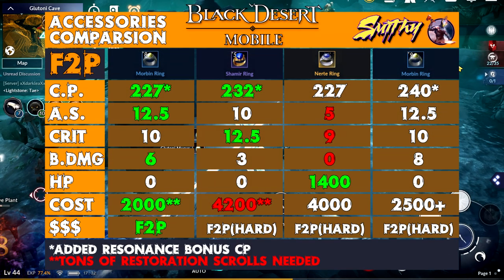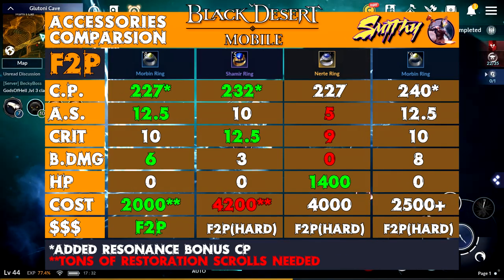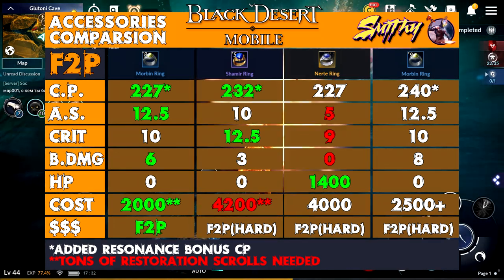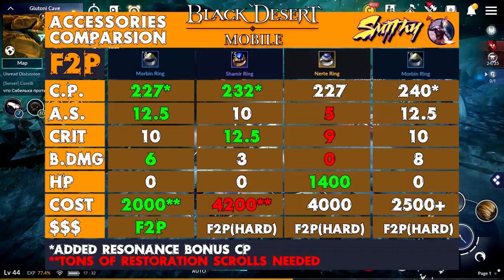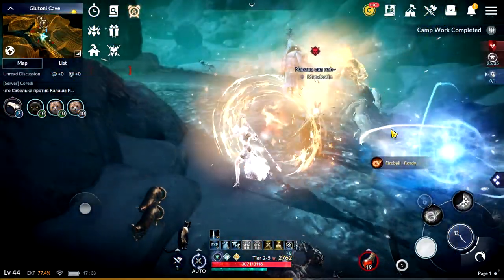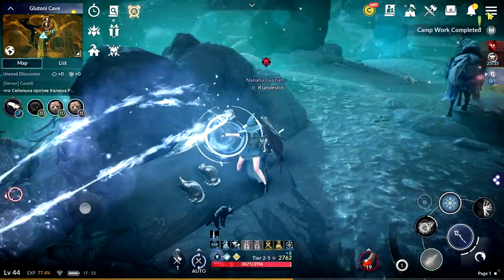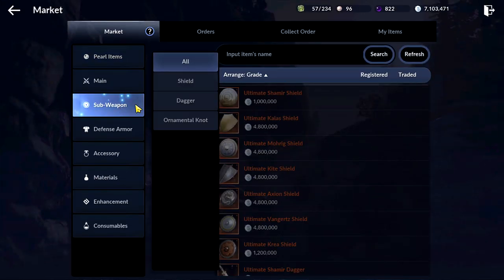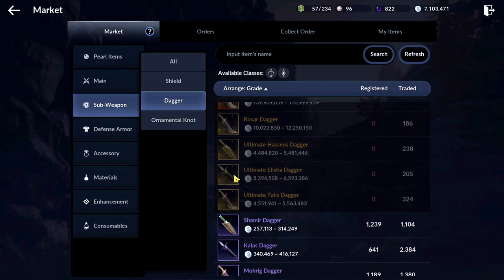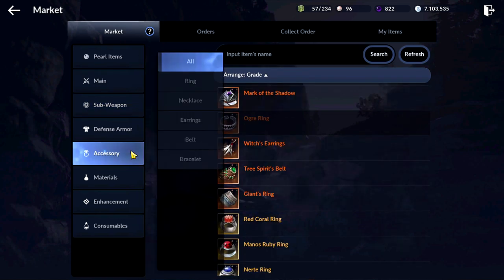Now let's compare that set choice with other sets and grades of accessories. Morbin set plus 8 gives 227 CP, and with resonance: 12.5% attack speed, 10% critical chance, and 6% branch damage. All that combined with top yellow equipment gives you a total of 30% crit chance and 17% attack speed. If you don't have a dual slot offhand, then with a double stat offhand you will be able to max your stats already at that point and have 30% crit and 20% attack speed. Amazing option!